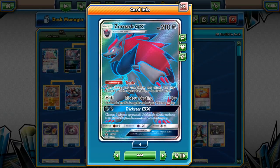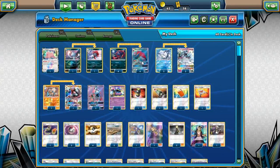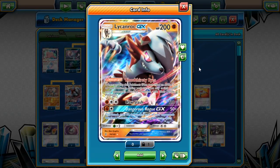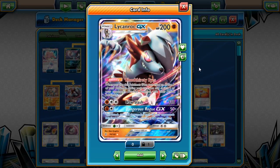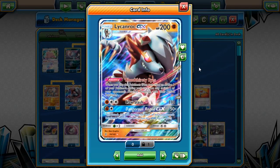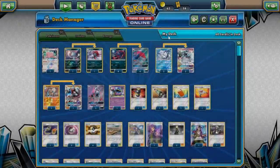With the 50 from Weavile that's only 200 damage, but if you play Devoured Field you can now do 210 total damage, which does knock out opposing Zoroark. Your opponent's Zoroark will get that extra 10 damage but with Weavile in play you'll be doing 150 or 160 plus the 50, which does get the knockout. Other things that help the deck are Unit Energy and Counter Gain.